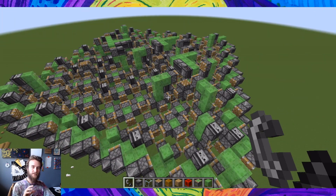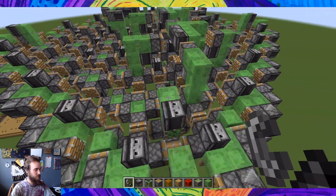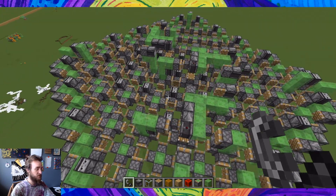It turns out you can put wires on four-way flying machines in Minecraft. This is one of Dylan Dee's UFOs — his tutorials are great, so totally worth checking out his video about these types of machines.